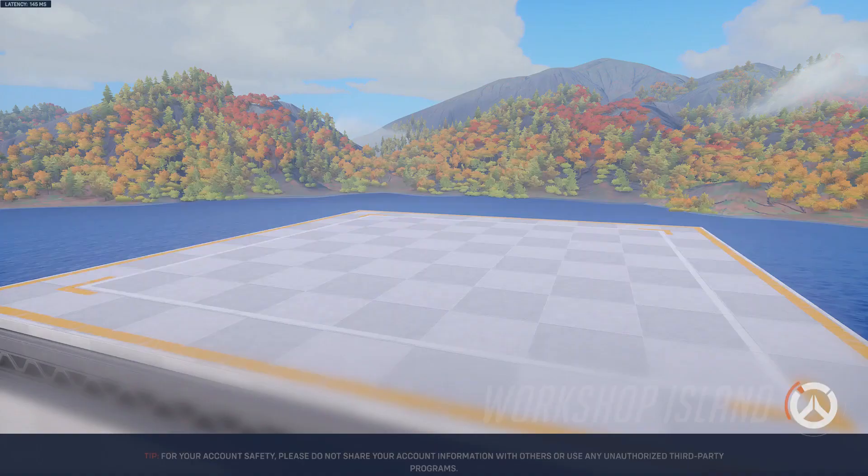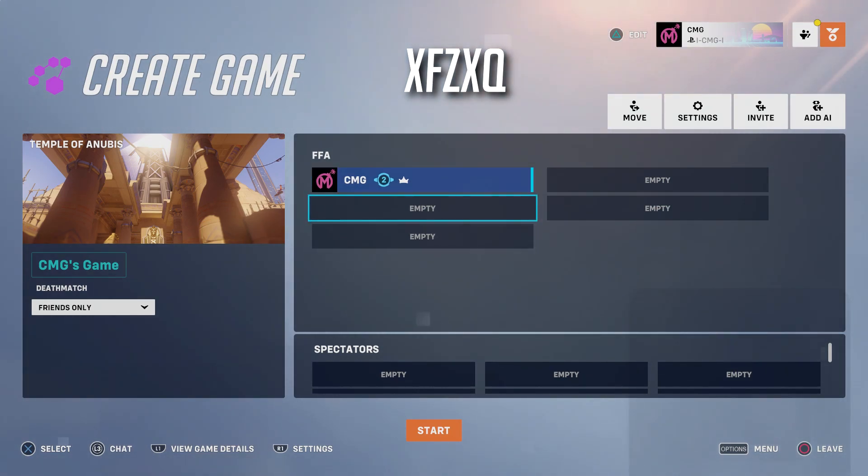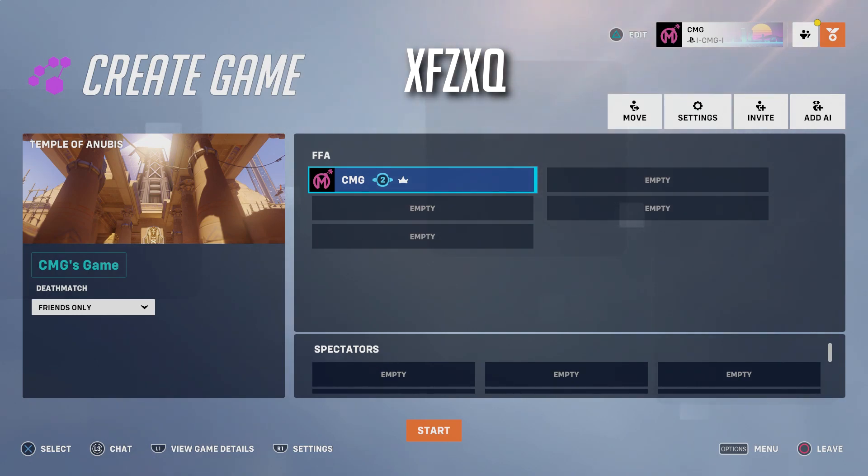Yeah, that's going to be it for this video. I think this is an absolutely fun game mode. So that was Super Bomberman in Overwatch 2 — what a fun game mode. I haven't had this much fun in the workshop since that Tetris game mode so many years ago. These workshop game modes are all fantastic, but now we've got Bomberman in the rotation alongside things like Flappy Bird and Tetris. The code is on the screen right now — definitely, definitely worth your time.